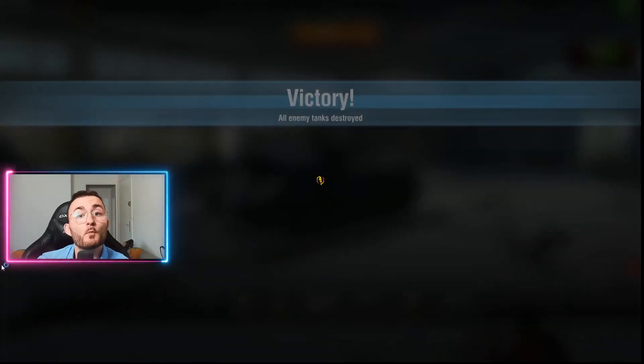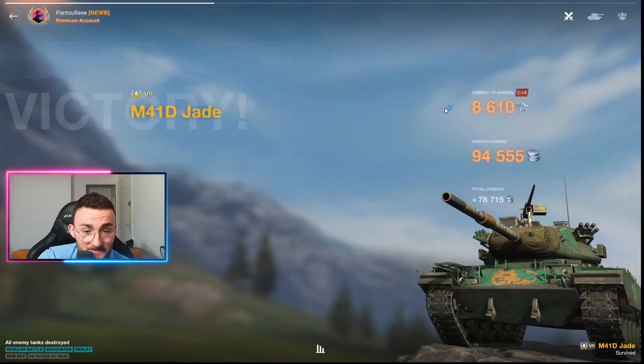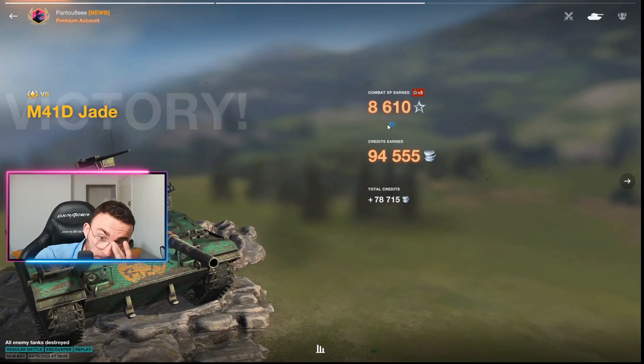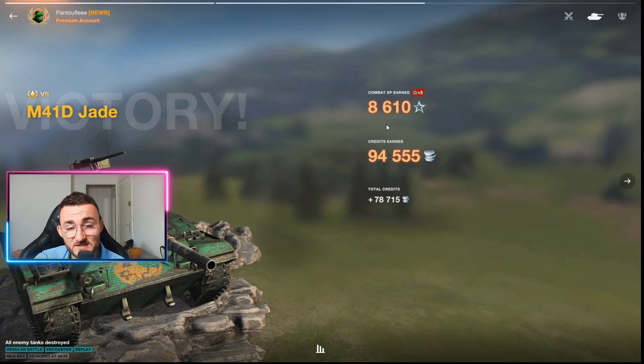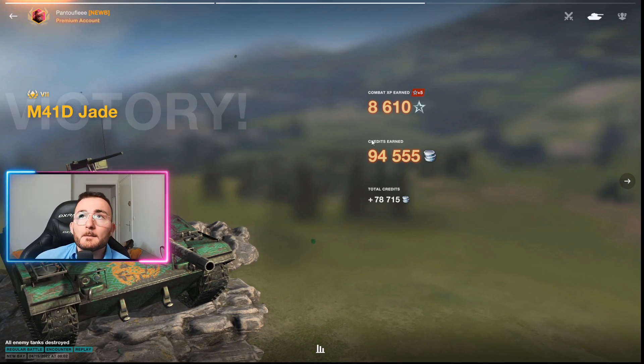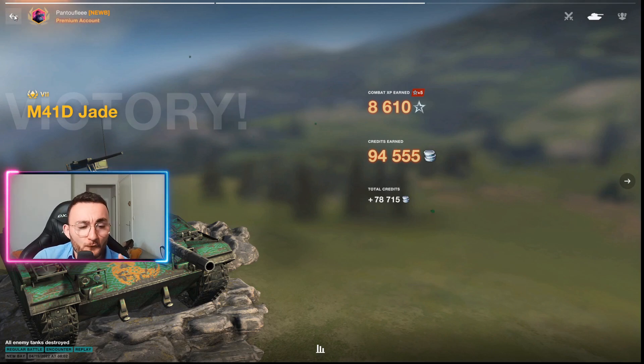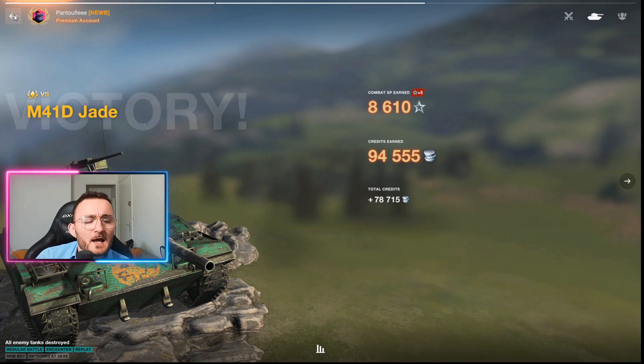Not only did we do more than 3k damage, we also got ourselves a nice amount of credits, because that tank does a lot of credits — for 3k damage, that's around 100,000 credits, which is the regular DPM of the tank minus maybe 150 damage. It's a great credit earner once you know how to play. Usually light tanks are not made for new players, so do not go for that tank if you are a newbie — leave it to pro or at least experienced players who played a lot of light tanks in their World of Tanks Blitz career.